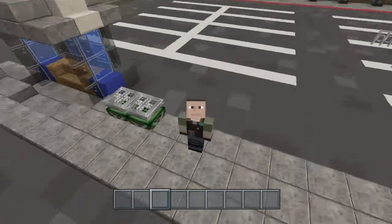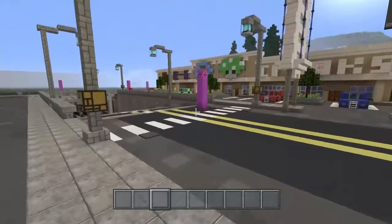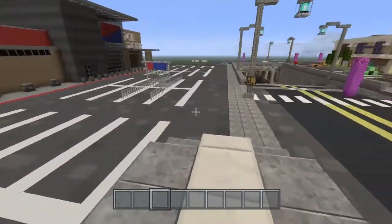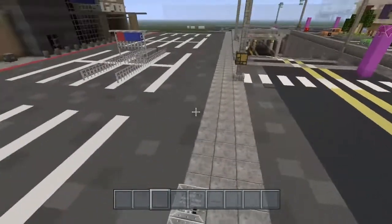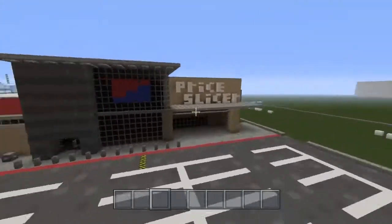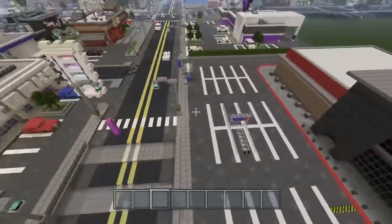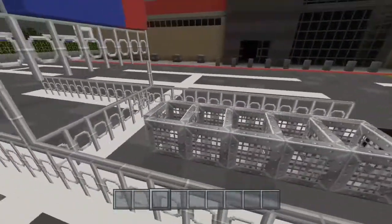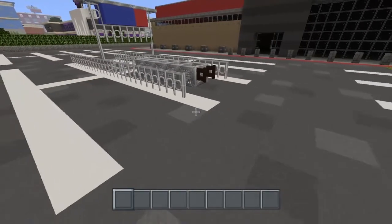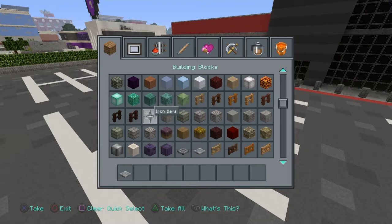Hey guys, what's up, it's Matthew Black and we're back on the PS4 playing Minecraft. I'm sorry if I sound crazy tired because I just woke up, but I did want to do this since last night — I wanted to film a little tutorial for you guys about shopping carts, which I'm putting at the Price Slicer Family Shopping Center on Atlas, which still needs an interior. I put together this shopping cart design which I haven't personally seen, so I wanted to show that to you guys. We're on the PS4 so there's no mods or anything, it's pretty simple.